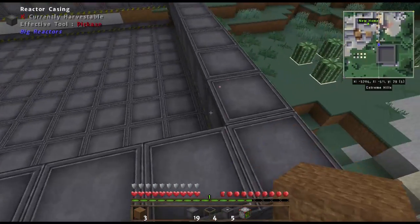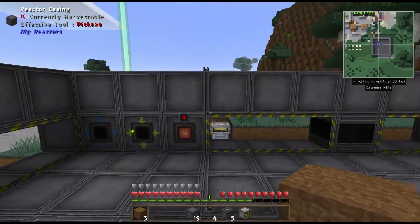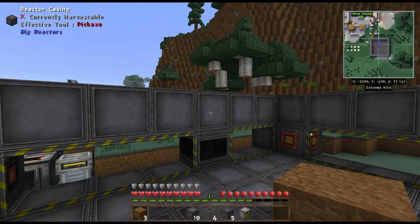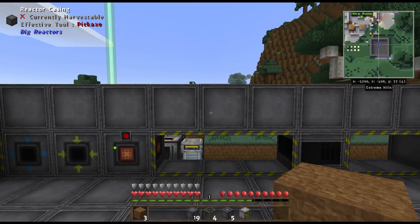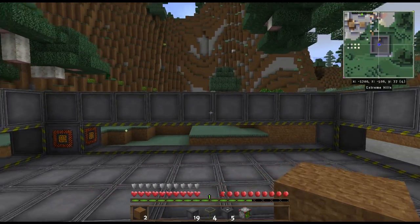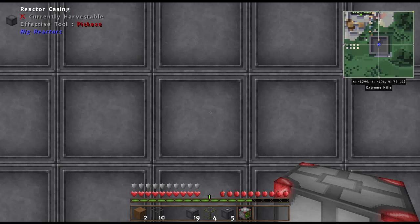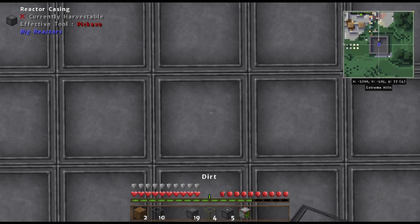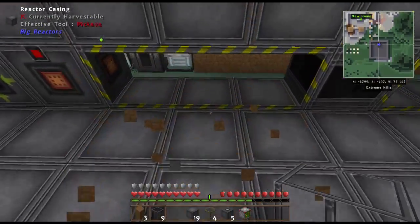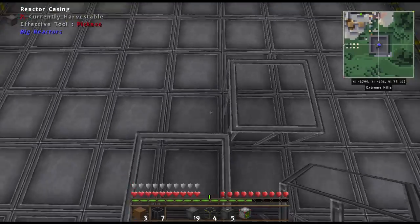The fuel rods go in a 5x5 pattern and they need to go up two blocks. These are your control rods — you fill in the surrounding area with other casing. I've got 19 casings and 4 glass, so I need a lot more glass. I'll pause the video and come back when I'm ready.